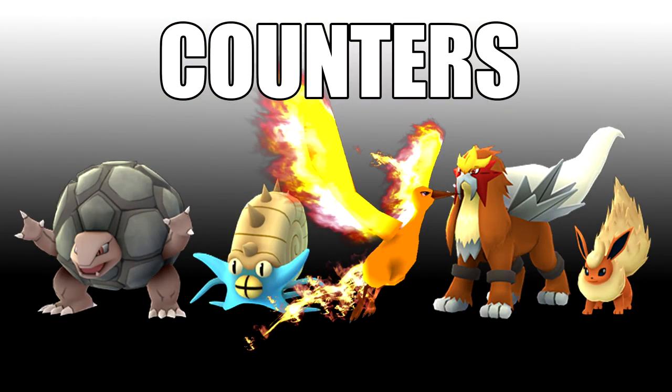The first thing you're going to want to use is Golem — Golem with Rock Throw and Stone Edge is going to be the absolute best to defeat Scyther. Next up on the list is Amistar with Rock Throw and Rock Slide, which is also very good. Rock Throw is a legacy move and Rock Slide is a legacy move as well. Also, it's weak to fire, so Moltres with Fire Spin and Overheat is a good idea. Entei with Fire Spin and Overheat, and Flareon with Fire Spin and Overheat are also good options.